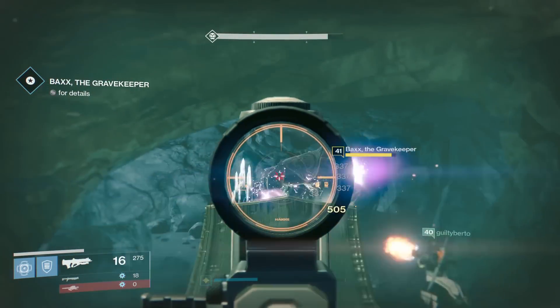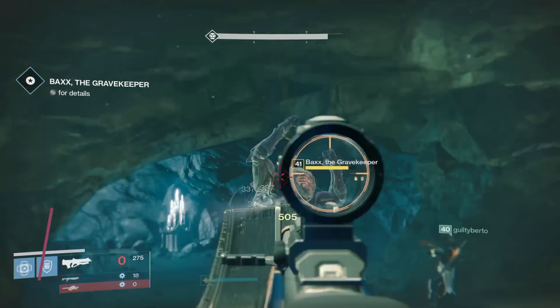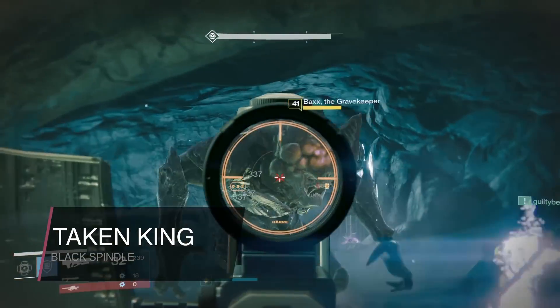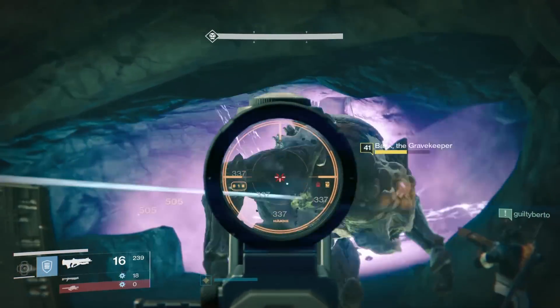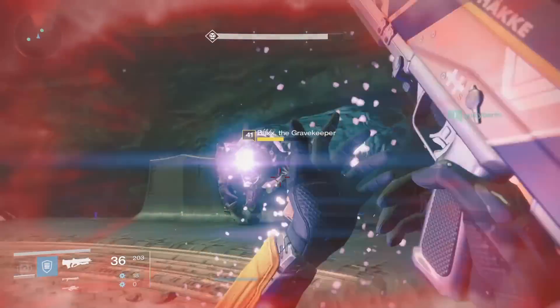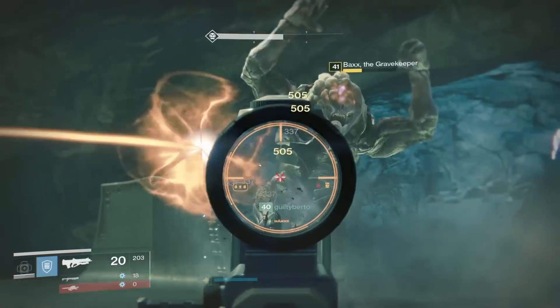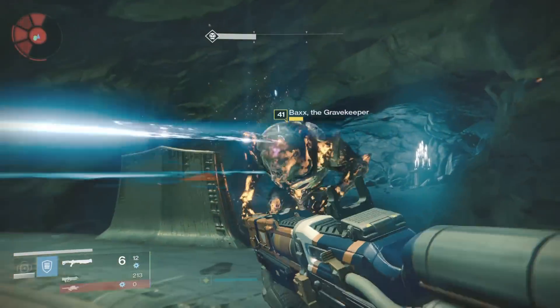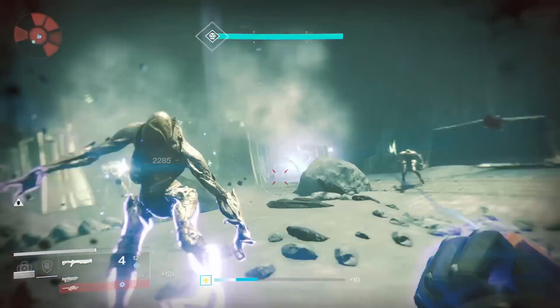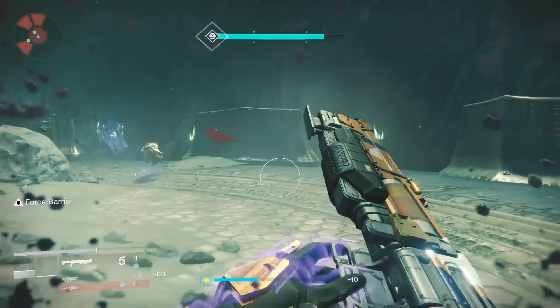What's up guys, JV2017 here with another Taken King tips and tricks video. Today the Destiny community discovered the secret to getting the exotic Black Spindle sniper rifle, which is brand new. It's a new version of the Black Hammer except it's exotic and it's at 310 light, which is very good attack. So I'm going to show you how to get it for yourself in this video.